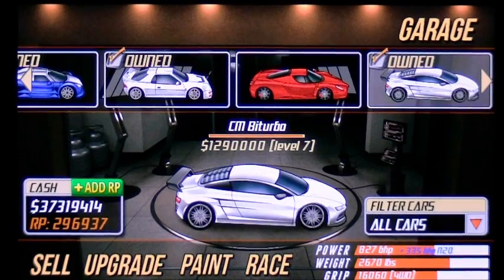The only thing I can suggest is that if you're launching at 6500 and you're not getting wheel slip, try launching just a tad higher — maybe 6600. It's kind of reversed: instead of launching as high as you can while getting wheel slip, you're launching as low as you can while getting wheel slip.